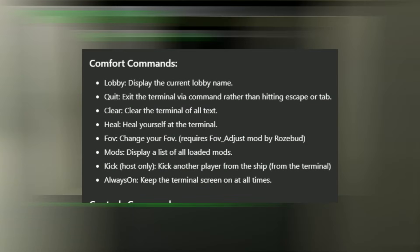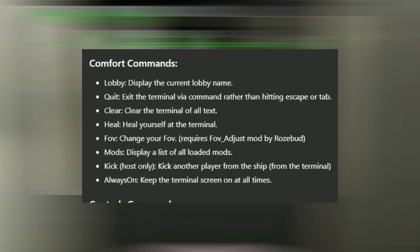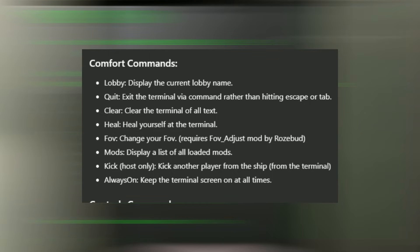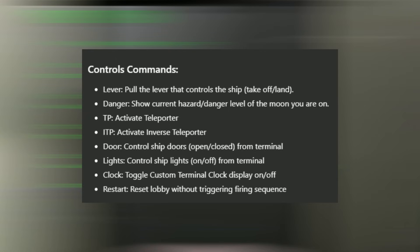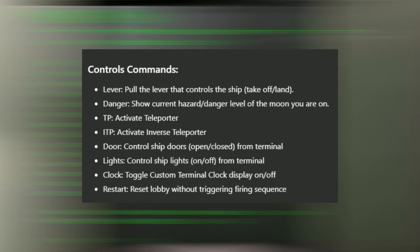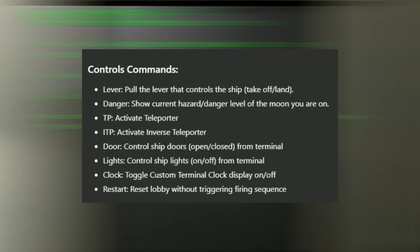For the comfort commands, we have things like quit that makes you quit the terminal without pressing escape, mods which displays all the currently loaded mods in the game, or even kick which kicks someone from the terminal. For the control commands, we have things like TP and ITP which activates both the normal and inverse teleporter, clock which displays the time in the terminal, and danger that shows the current hazard level of the moon you are on.